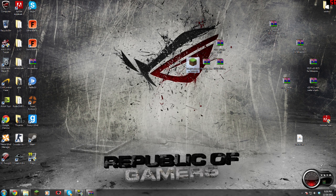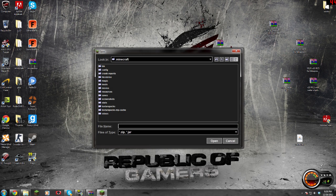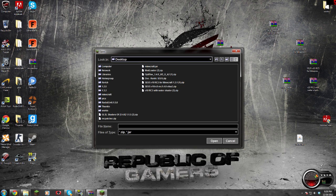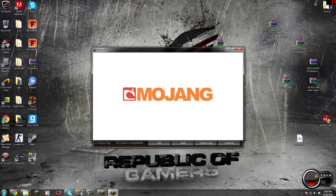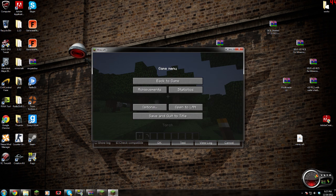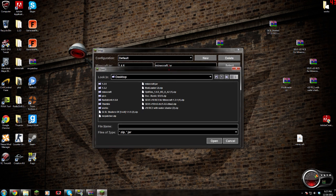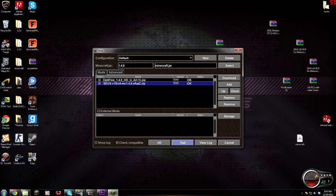Now we'll boot up Magic Launcher, run that, go to Setup, and we're going to go to Add. First, we're going to add — go to Desktop — and we are going to add Optifine. Give it a test. It works fine, everything's great. Now let's close out and add again. We need the GLSL shaders; that comes with the Zeus file we pulled out — that one, the long one with the OFUA2.